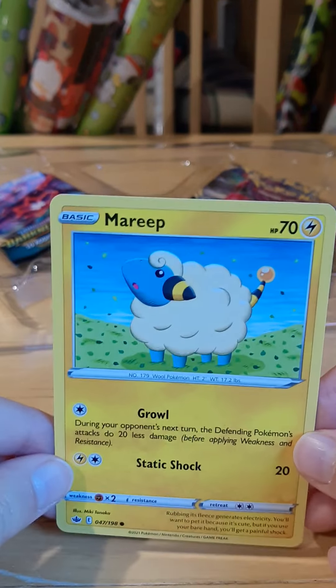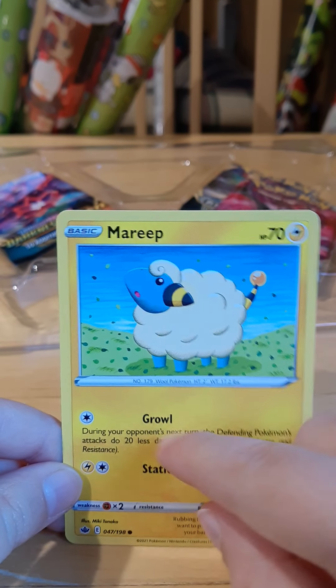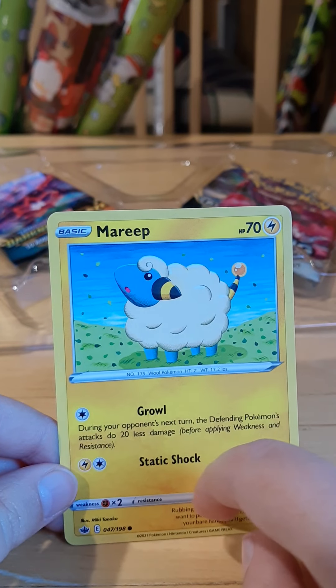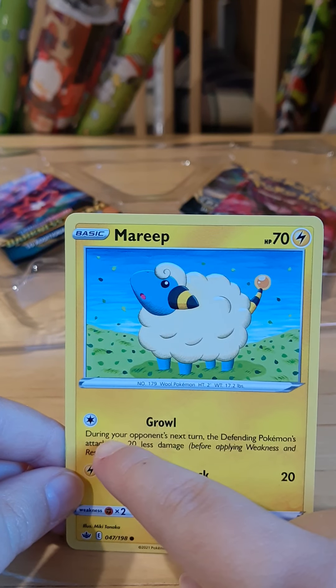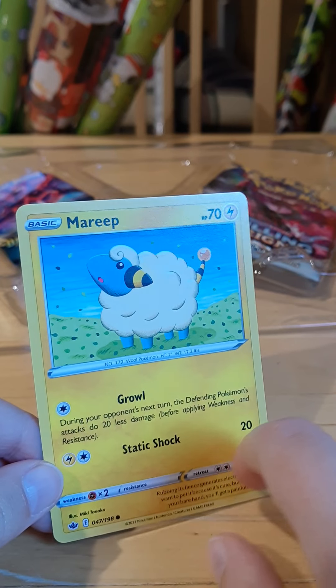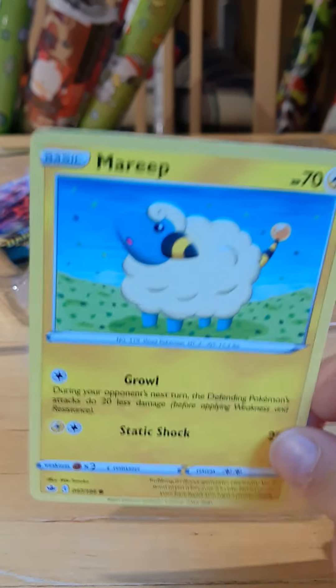Next we have Mareep. Growl — during your opponent's next turn, the defending Pokemon's attacks do 20 less damage. And Static Shock. Still not the most powerful.